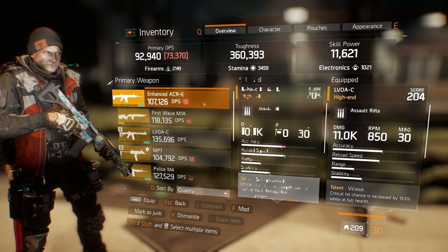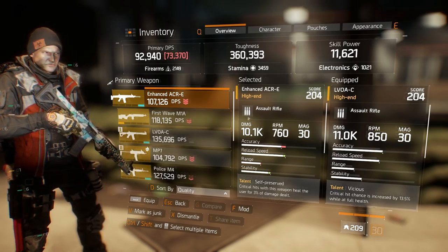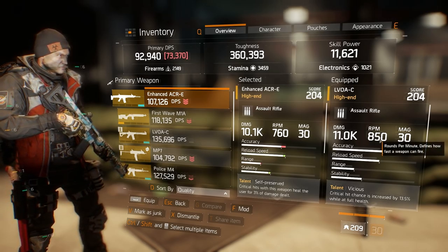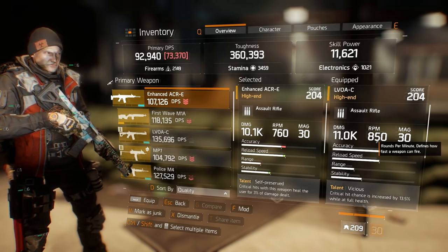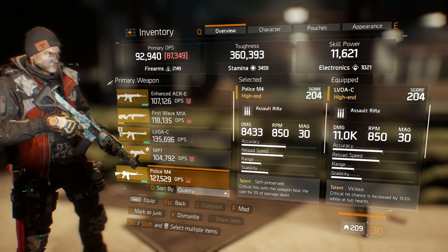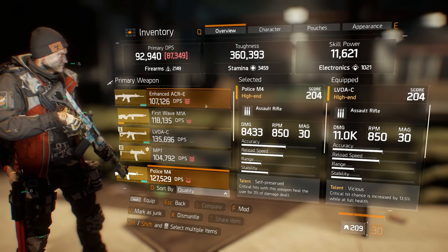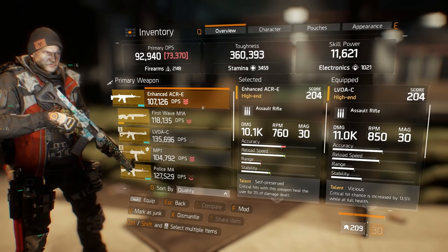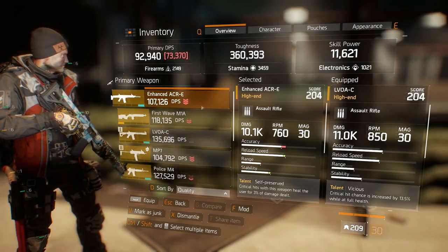There is a significant difference in the Police M4's damage, but the RPMs I think are actually a lot more important as far as what affects the damage of these assault rifles. Obviously the higher the RPMs, the faster that bullets are traveling out of the gun. Between 760 and 850, that's a huge amount of increased damage for the LV compared to the ACR. The Police M4 also has exactly 850, just like the LV. So in my eyes, the ACR is already losing this battle because of the lack of RPMs.